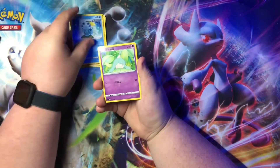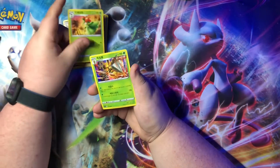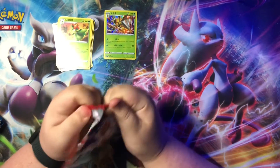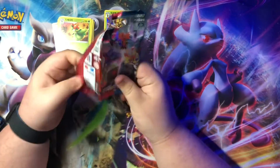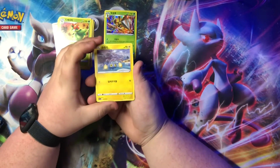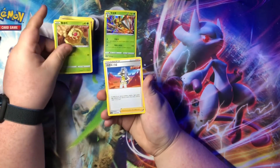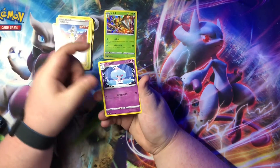Okay, here we go. Sobble — can't remember that one. Oh, got a hollow Beedrill! Okay, first holo out of the Korean packs. Okay, here we go — Lanturn, Gastly. Can't remember that trainer's name, I want to say Karen.